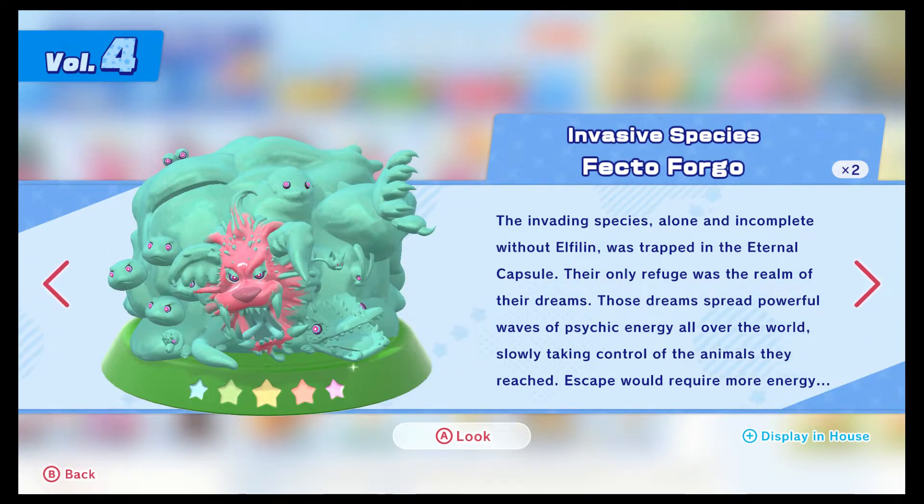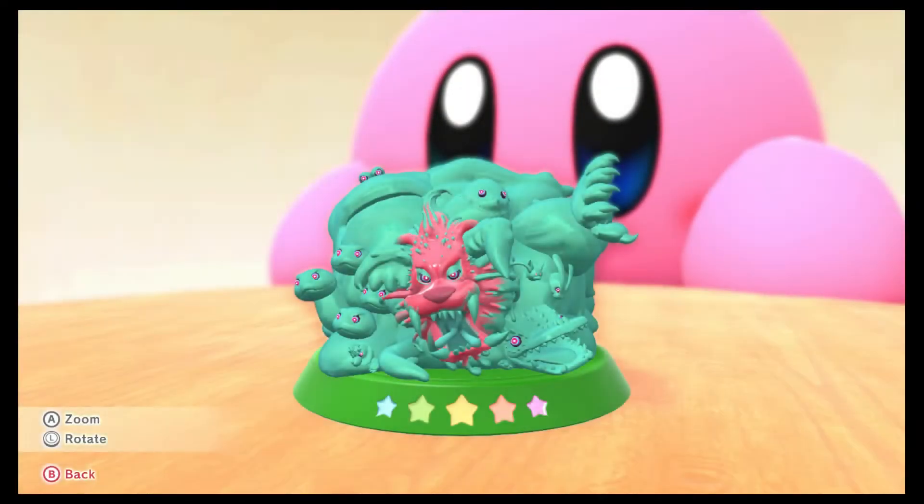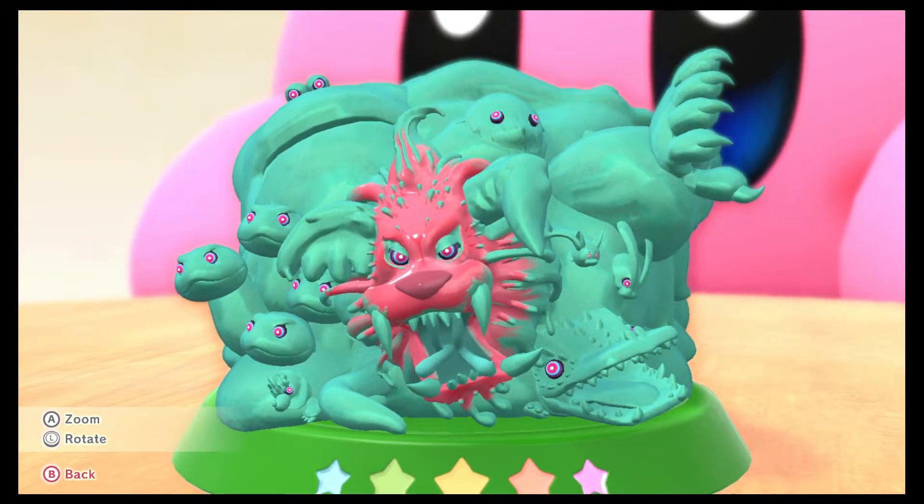Invasive species Fecto Forgo - alone and completely without Elphalan, was trapped in the eternal capsule. Their only refuge was the realm of their dreams. Those dreams spread powerful waves of psychic energy all over the world, slowly taking control of the animals they reached. Escape would require more energy - so that's the main explanation for why it was controlling things, its dreams are just too strong.